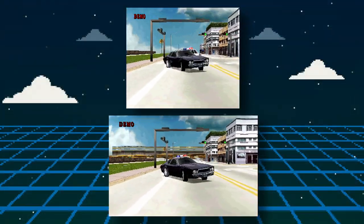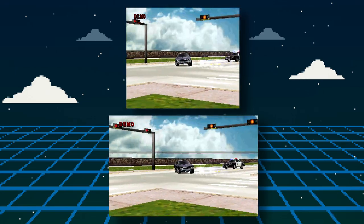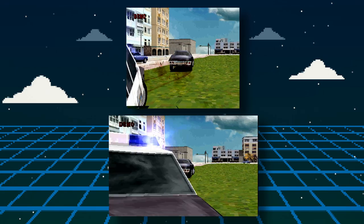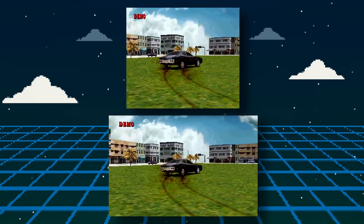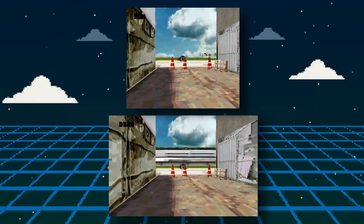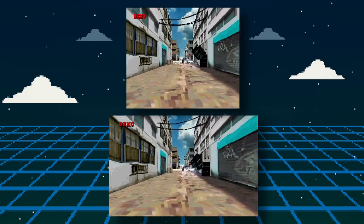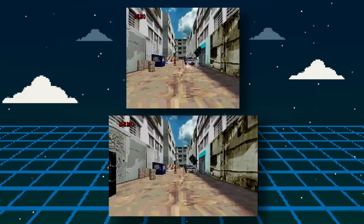Let me show you a comparison to illustrate what I mean. Here I have the game Driver running in regular 4x3 mode at the top and with the widescreen hack at the bottom. If you look closely, you can see that the bottom capture is not stretched, but shows you more of the surrounding area that is not visible in the top capture.